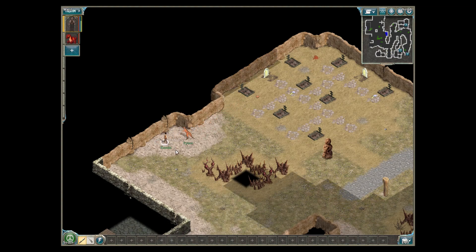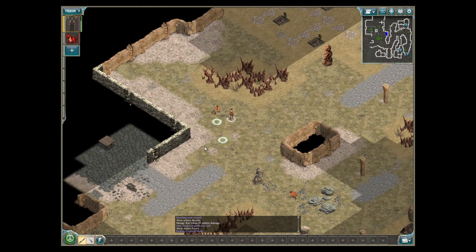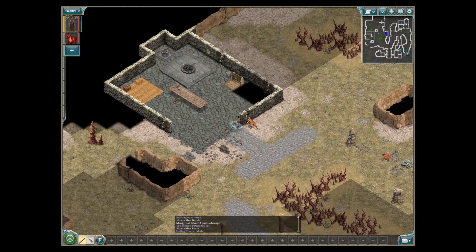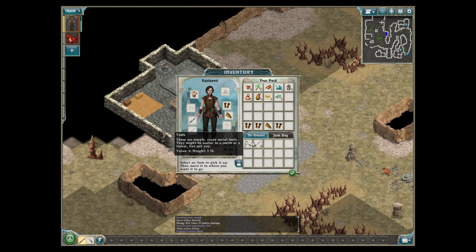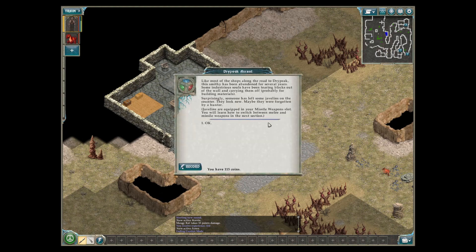We're just investigating here before we go into the next area. There's something here — looks like a creature that's lost, going grr at me. Tools — these are simple, not for lock picking. And a javelin. Javelins only — you can use a javelin for throwing. Like most of the shops along the road to Dry Peak, this smithy has been abandoned for several years. Some industrious souls have been tearing blocks out of the wall, probably for building materials. Surprisingly, someone has left some javelins on the counter — they look new, maybe forgotten by a hunter.